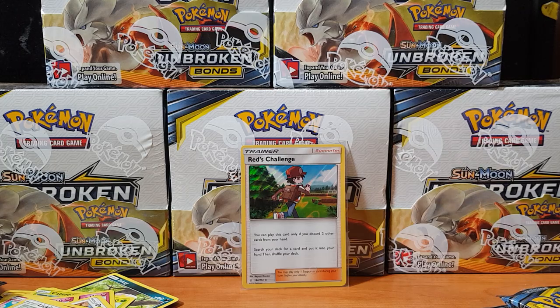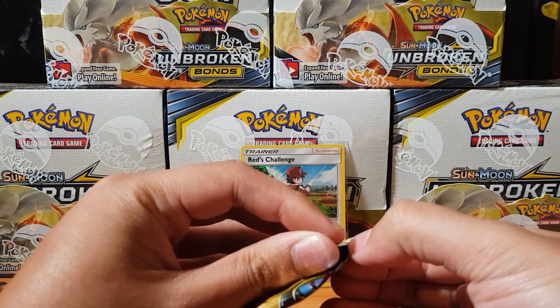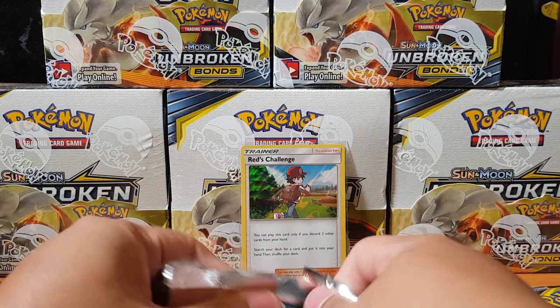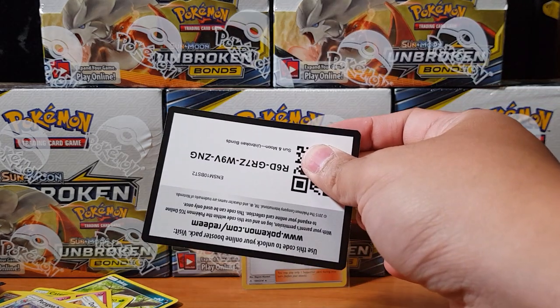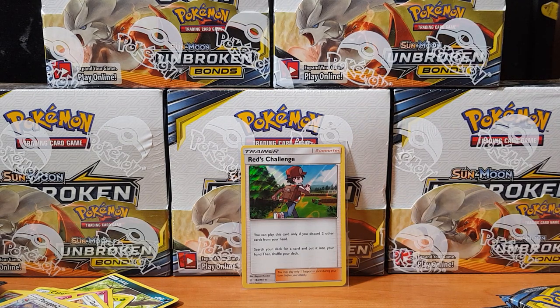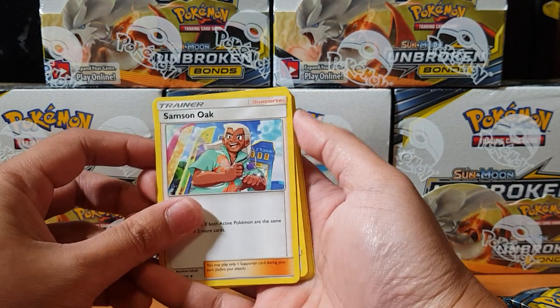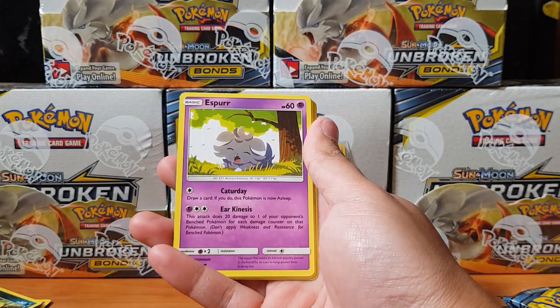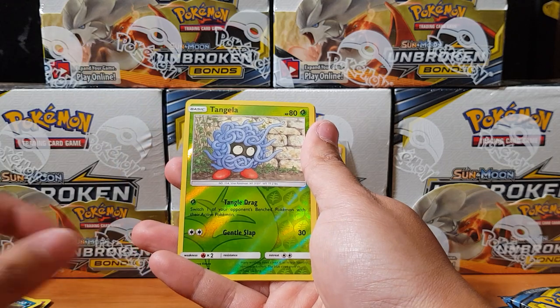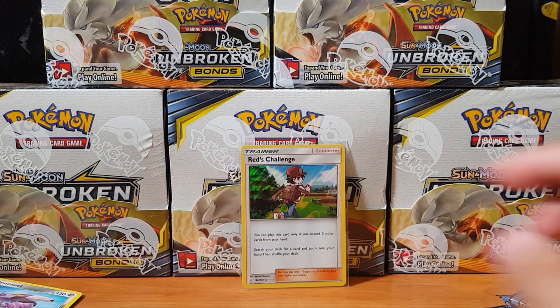We'll sleeve it up as per always - protection first. Moving on to the next pack: we've got Samson Oak, I haven't got this trainer yet. Another Porygon 2, Dodrio, Togepi, Squirtle, Rhyhorn, Tangela, and for the rare we have Genesect. Alright, so far not so good.